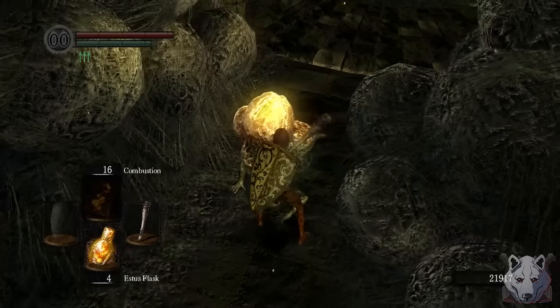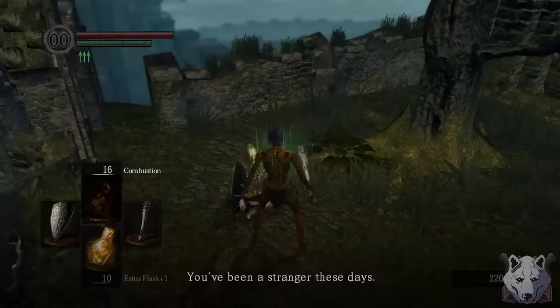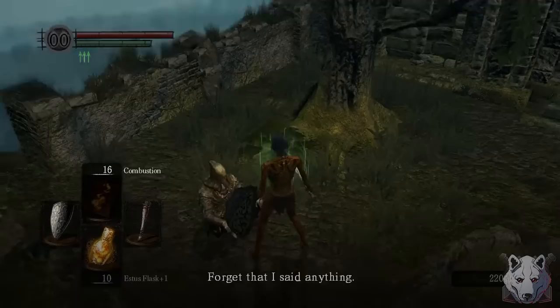I went to talk to Quelana but accidentally gave the wrong answer to her. I could've become infested with an egg to fix the issue, but murder was quicker. Pledging allegiance to the Chaos Witch, we homeward bone out and make our way back to Firelink, where we make absolutely sure not to tell Laurentius where we got the Chaos Pyromancy — as if we did, this run would be dead in the water. Or dead in the swamp, I guess.